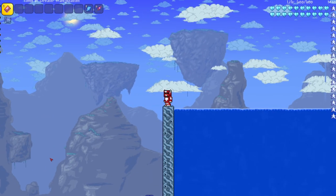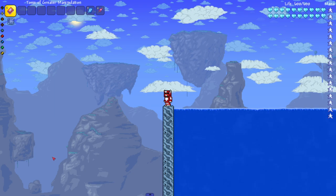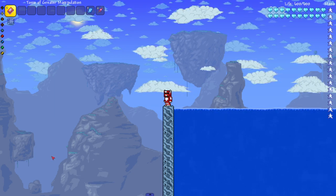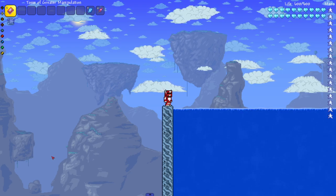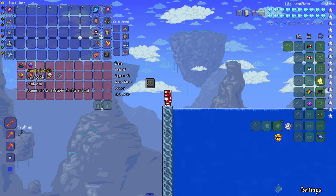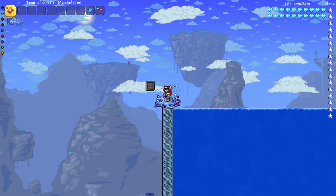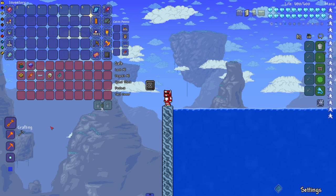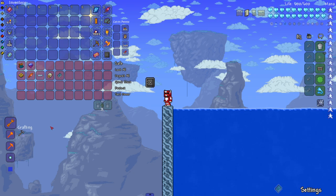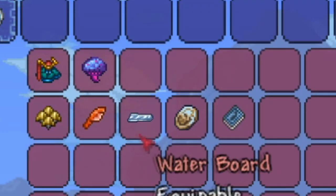Welcome back to another Terraria video. Today we're going to see which water mounts are the fastest. There are only two actual water mounts in vanilla Terraria: the turtle or Hardy Saddle, and the Shrimpy Truffle. I was also looking around a bunch of mods, and as always I may forget something from vanilla or mods — this is honestly all I could find.